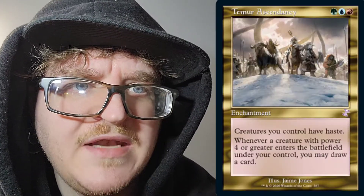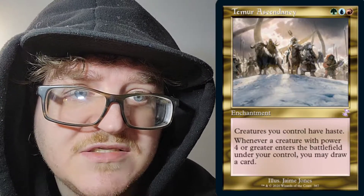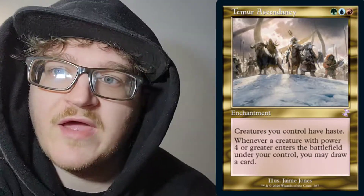Next, we have Temur Ascendancy. For a forest, island, and mountain — 3CC enchantment. Creatures you control have haste. Whenever a creature with power 4 or greater enters the battlefield under your control, you may draw a card. Old border. I really haven't had a chance to use Temur Ascendancy either, but I'd like to. I really like this — I'd like to possibly use it, but I don't really run those colors.